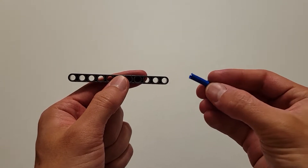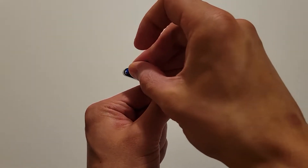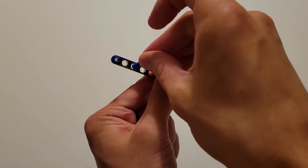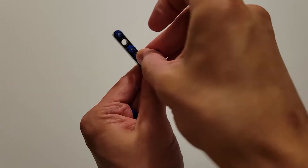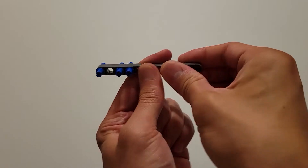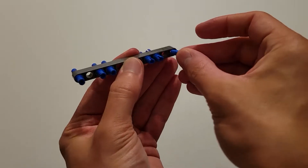Now you want to insert the long end of these blue pins all the way through the following holes. The first one's going to go at the very end. Then you're going to skip a hole and insert one here. Then you want to insert one next to that. Then you want to skip three holes, insert one, insert one next to that, and then finally the last one will go in the end hole.